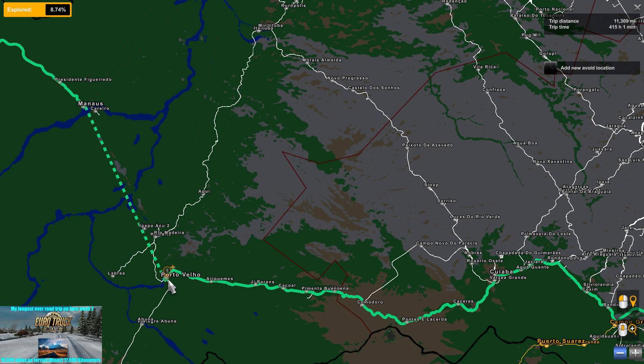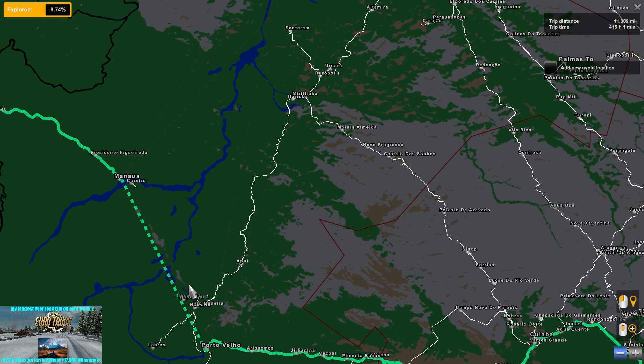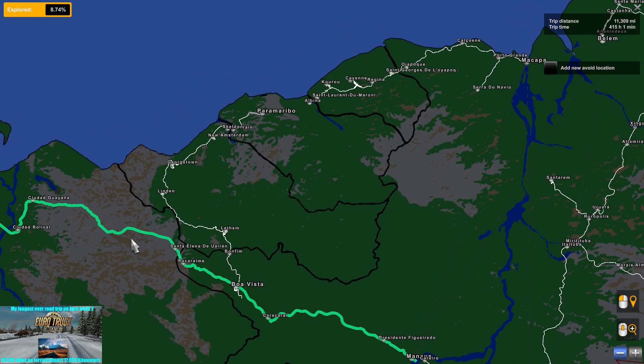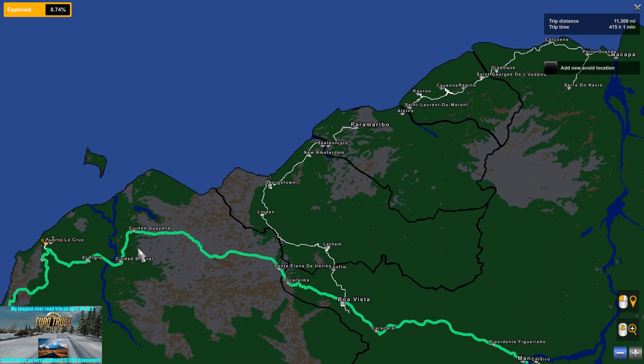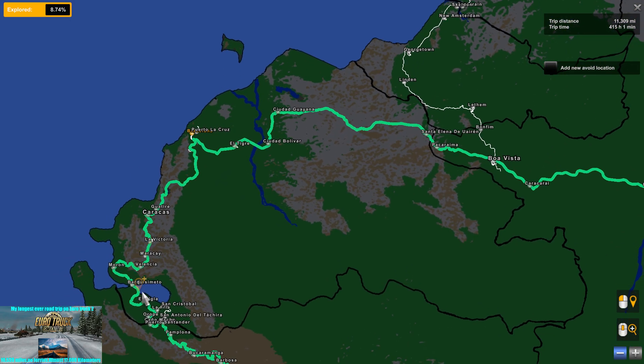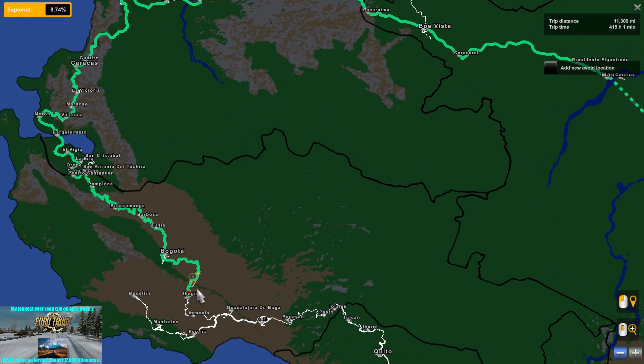At one point the route wants to take us on a ferry north, but on this map there is a hidden off-road section that lets you bypass the ferry. It's quite a long detour but we can do it — we just need to look around for that hidden road and it will take us north avoiding the ferry. From there we're heading into Venezuela, right up at the northern part of South America, all the way across the top, around and down into Colombia until we get to our end goal.